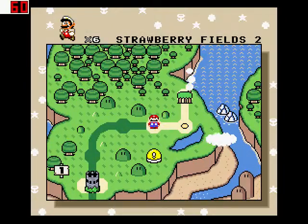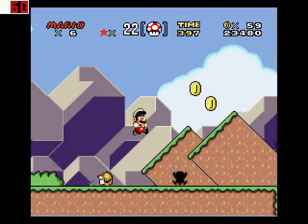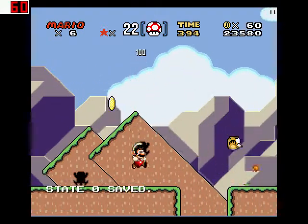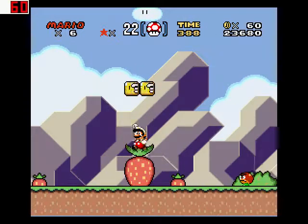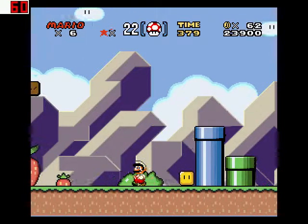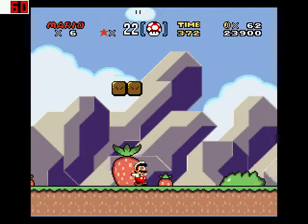I see a yellow switch and I want to press it. I want my fire — fire's cool. Oh my gosh, that's why they call it Strawberry Fields! The other place didn't have any strawberries. I can't spin jump that — well, even if I could it wouldn't drop anything.